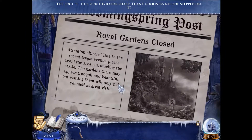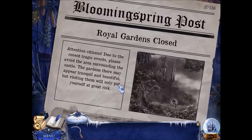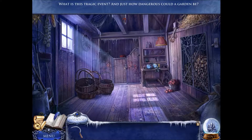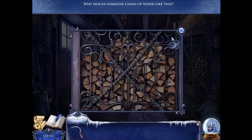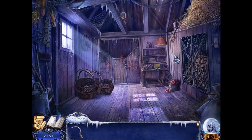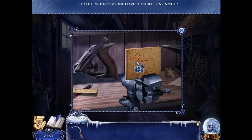Blooming Spring Pulse — Royal gardens close. Attention citizens: due to the recent tragic events, please avoid the area surrounding the castle. The gardens there may appear tranquil and beautiful, but visiting them will only put yourself at great risk. What is this tragic event and just how dangerous could a garden be? Well, if it's frozen like a skating rink, it might be a little dangerous. Why would someone chain up wood like this? Hate it when someone leaves a project unfinished.